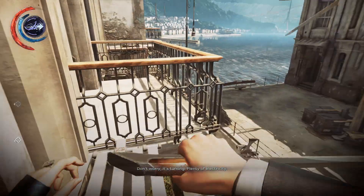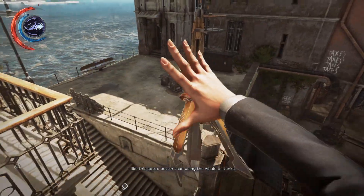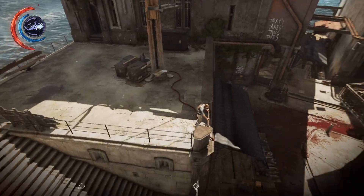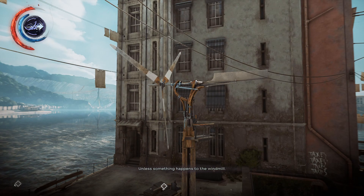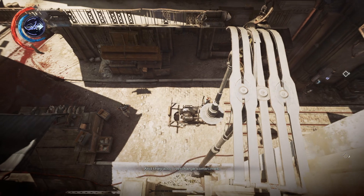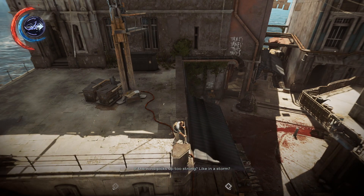Going through the bloodfly infested house gets you past this wall of light without having to shut it down. I like this setup better than using the whale oil tanks. The wind won't run dry unless something happens to the windmill. These break down just as often in a different way, and they also overcharge sometimes. The wind picks up too strong, like in a storm?